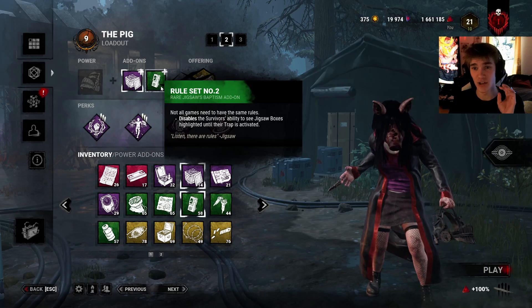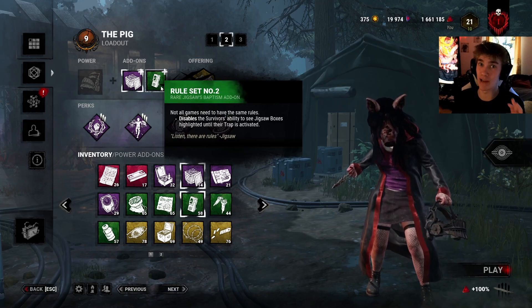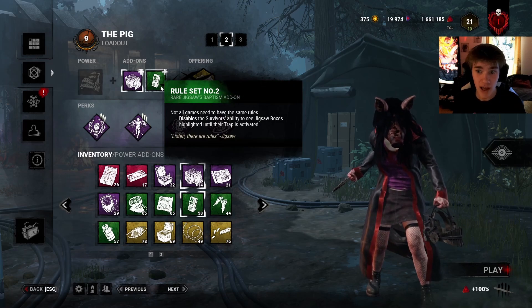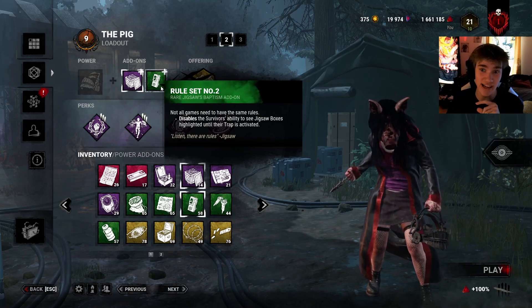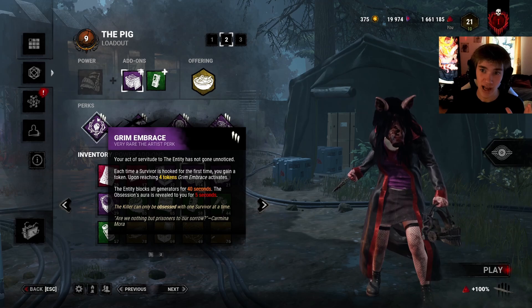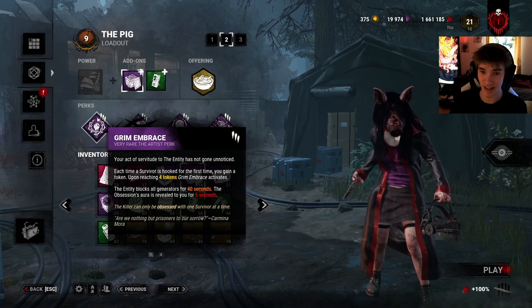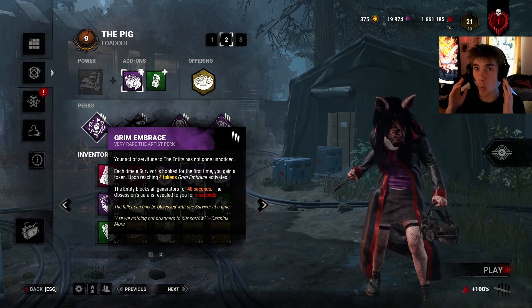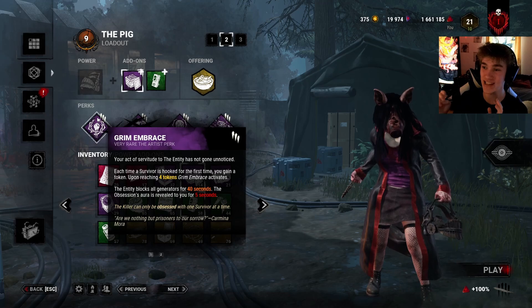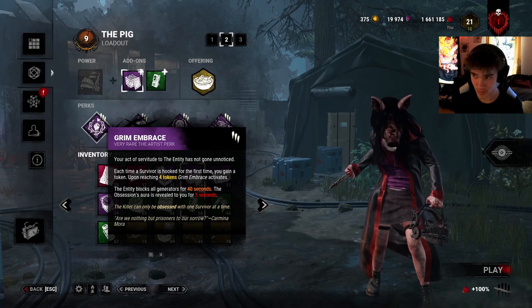The strategy is: hook three survivors individually for the first time, making sure to always put a bear trap on them before you hook them. When you stumble upon the fourth person, slug them and put a head trap on them, and never hook the fourth survivor to activate this perk unless every single other survivor has their trap off. In the first match, it actually worked wonders — the cards were completely in my favor.